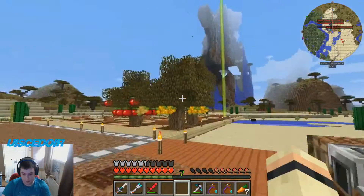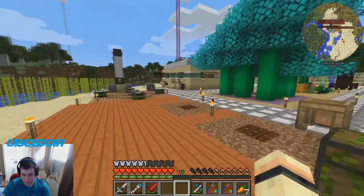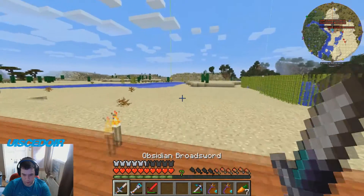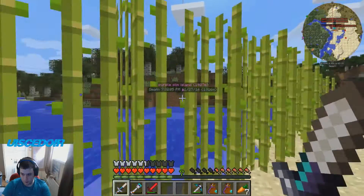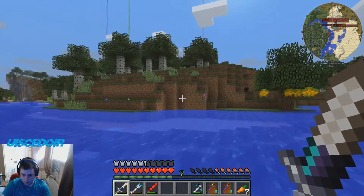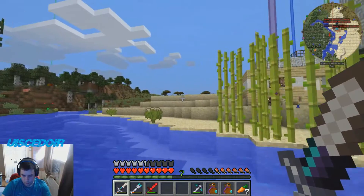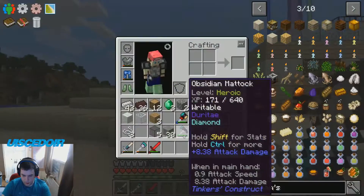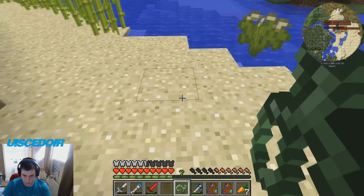So if anybody is playing FTB Hermit Pack, that is an important block. And then the other thing we need is wool. So let's go get some sheep. There's usually sheep over here. Actually no, sheep are that way if I remember. Alright, let's hop back up on this. Sure, we can use this. If anybody has watched the slime one, you remember this item.